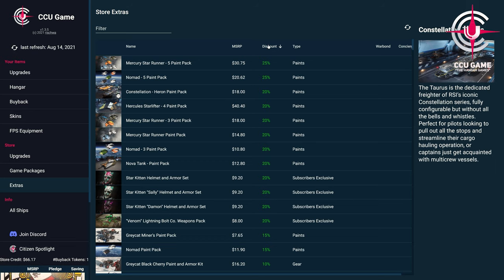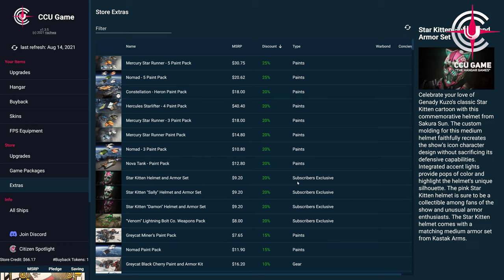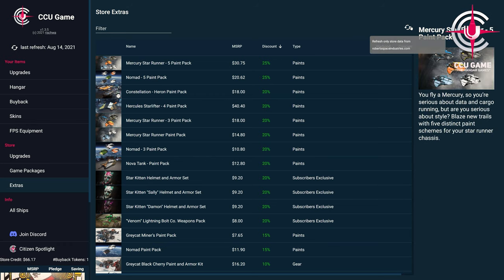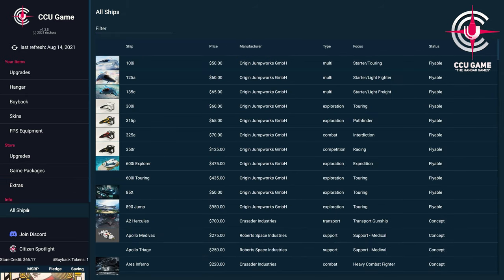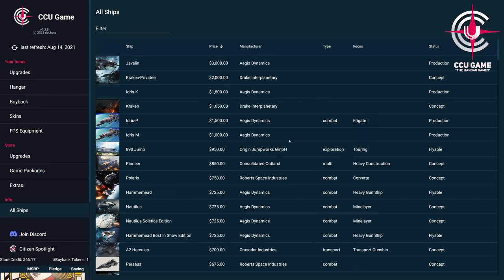And by the way, we have the possibility to limit the refreshing of our data from the store to everything except the buyback, since it doesn't change daily and therefore you need less traffic and also less time for a refresh. And with our All Ships view, we get another useful source of information about all ships and vehicles, their prices, as well as the current production status.